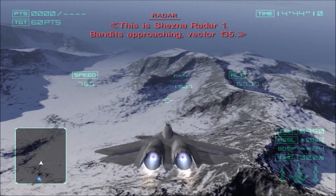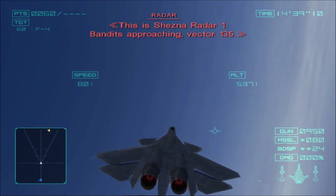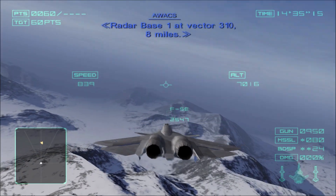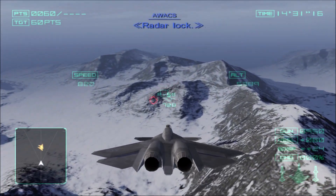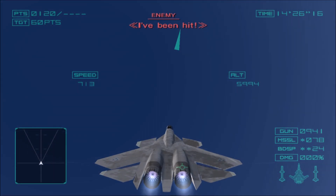Is this Shesna radar? Bandits approaching Vector 1-3-0-5. Radar base 1, Red Vector 3-1-0, 8 miles. Radar locked. I'm doing it! Red Vector 2-1-0-5.